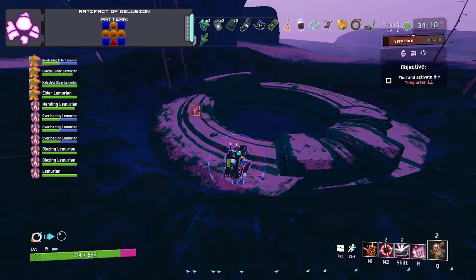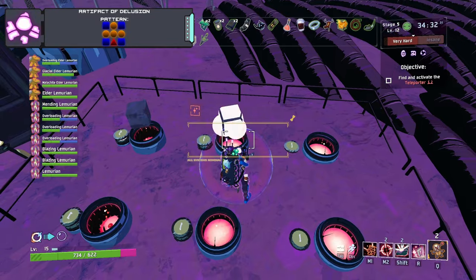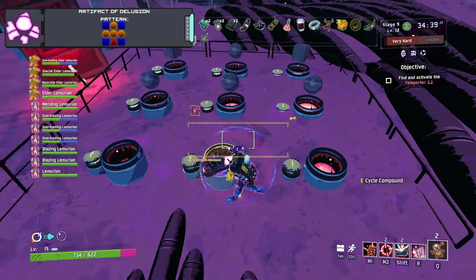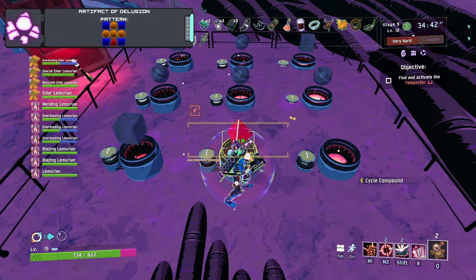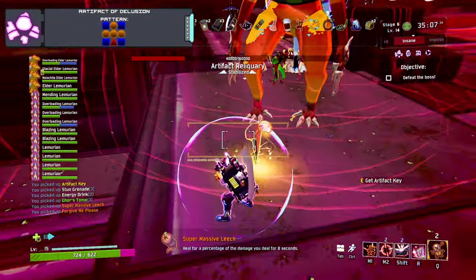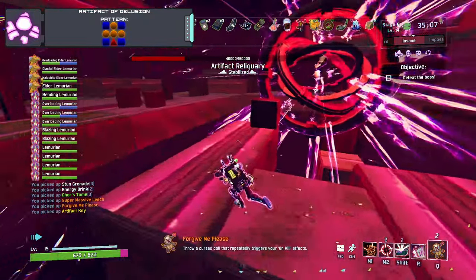Now for the Artifact of Delusion — once again, make your way to the Sky Meadow, head down to the teleporter, and the pattern you input for the Artifact of Delusion is: cube, sphere, cube, sphere, sphere, sphere, sphere, cube, pyramid, cube. Once again, power up and take the teleporter to the Bulwark's Ambry, do the challenge, and unlock the Artifact of Delusion.